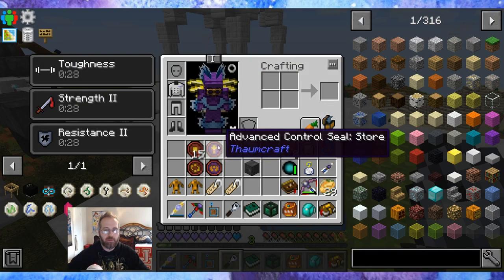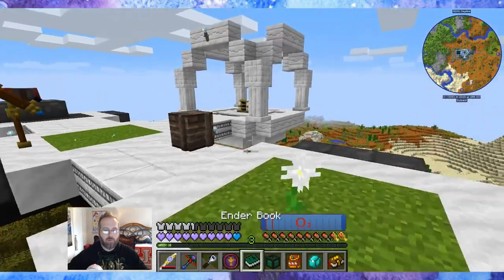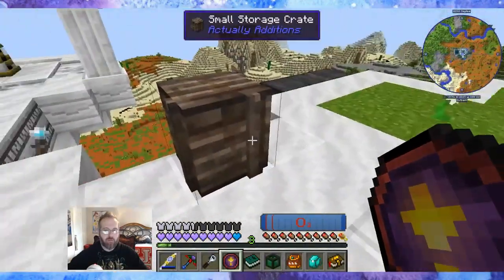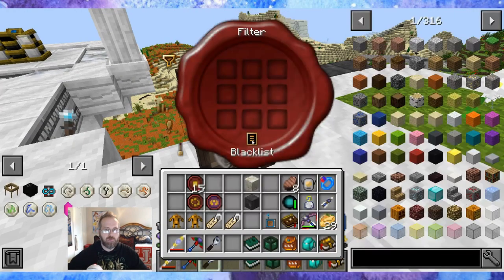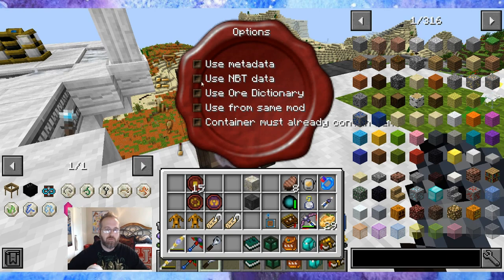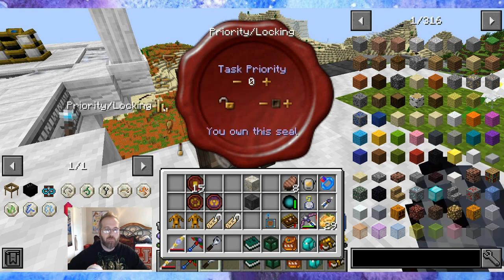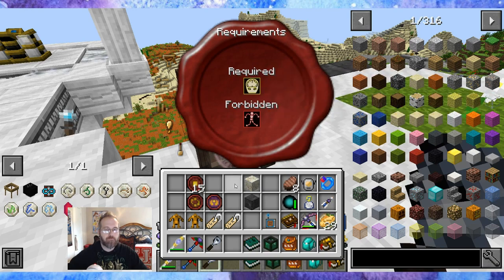We need an advanced control seal — store. I'll put the store right here; this is where they are supposed to store everything that drops. Storing is going to have a blacklist of arcane stone — it's not going to store the arcane stone because it wants to pull it. The store will store everything else. Options: no NBT. Priority of two, because I want store to be more important. That should be good.